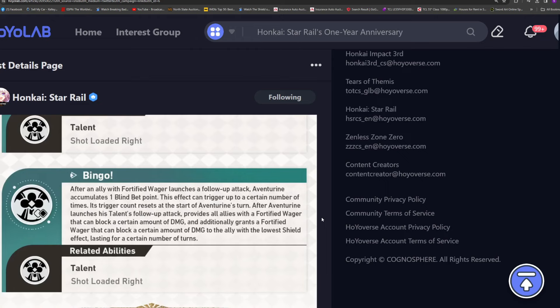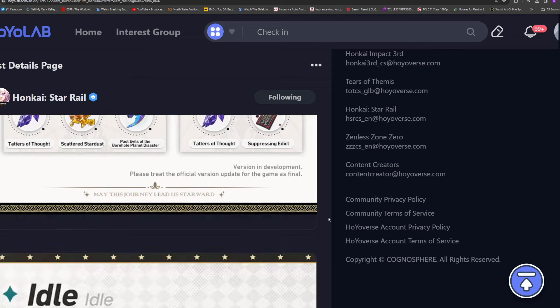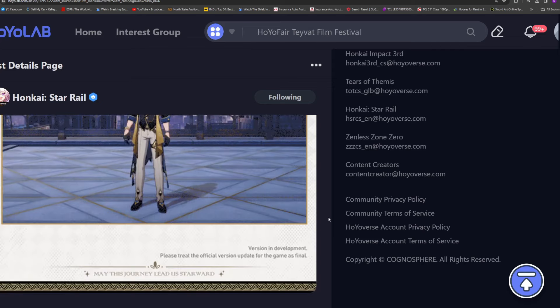These are the leveling materials in case you didn't already have them pre-farmed. You can start pre-farming for him now — everything's already out, so you can go grab this stuff right now and have him ready to go on day one.